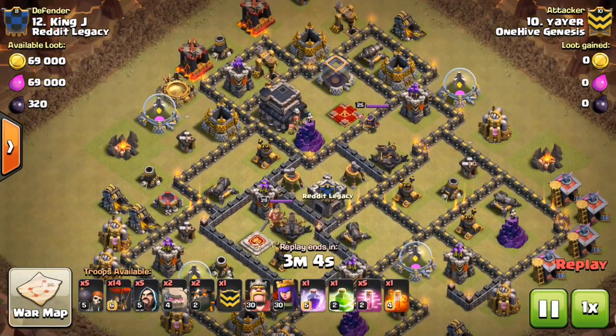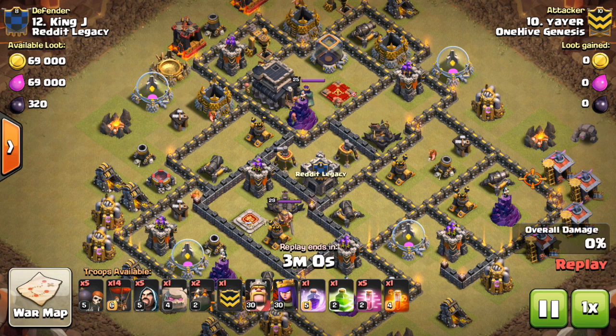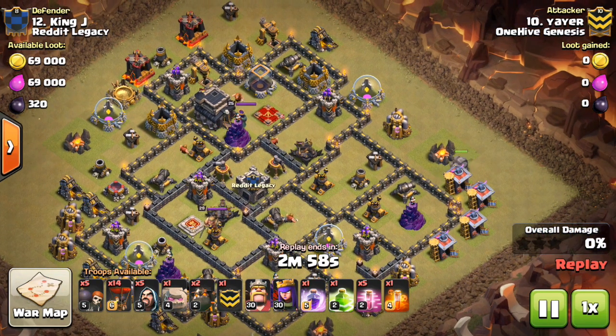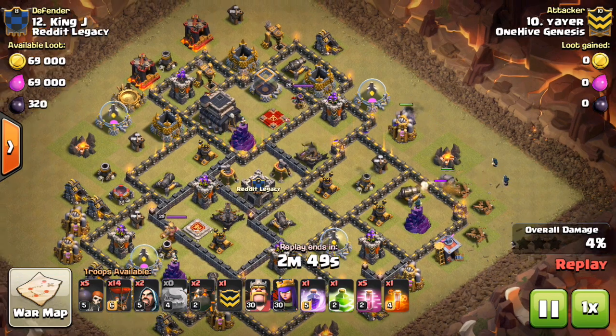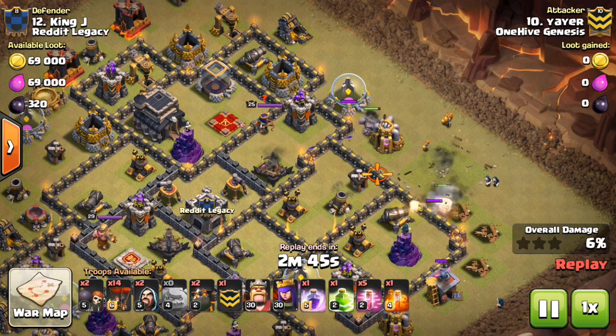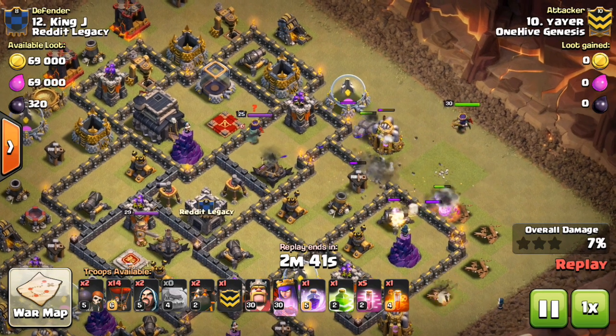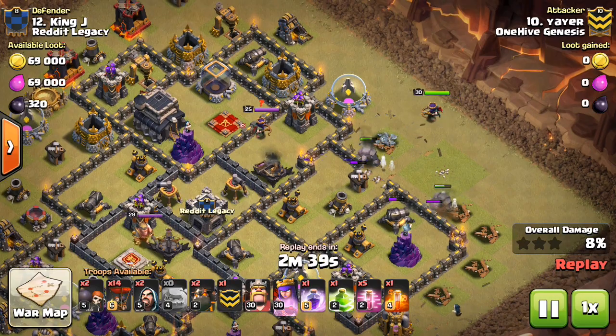Okay, here we go with the attack — it was by Yair. Comes in, has five haste. Haste spells are pretty good with your balloons at this point in the game. If you have a group of two balloons or more, they can take out pretty much any defense besides an X-Bow, so the haste works out great for the balloons at least. Comes in with the two golems — placement was great, the wall breakers were great.